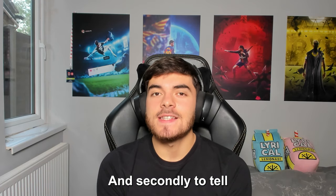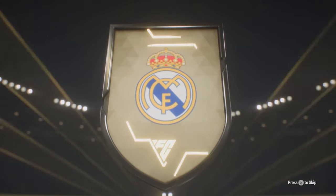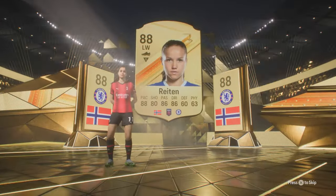And secondly, to tell if it is a double walkout — when the pack is opening and we see the club badge, a very specific line appears from the bottom left corner — then you know it's a double walkout.